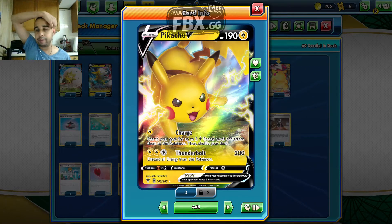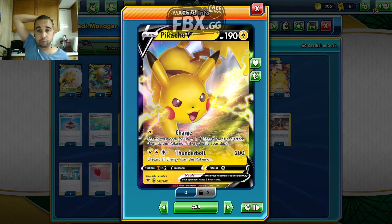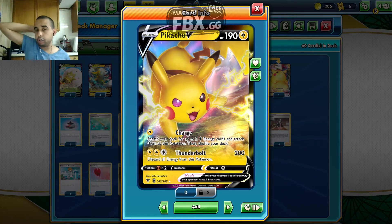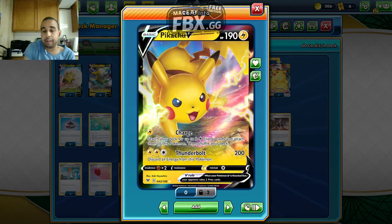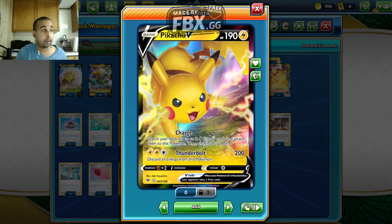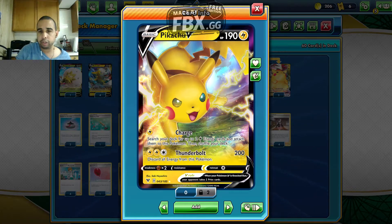So we have Pikachu V — 190 HP, a basic Lightning V Pokemon. Lightning Energy Charge: attach two Lightning Energy cards to this Pokemon, then shuffle your deck. This is another good way to set up. Just because we don't get Boltund, we can attach this on turn 1, then hopefully get VMAX attacking. And the Thunderbolt for double Lightning does 200 damage — you discard all energy from this Pokemon. So you can take out basic Vs, then switch out.